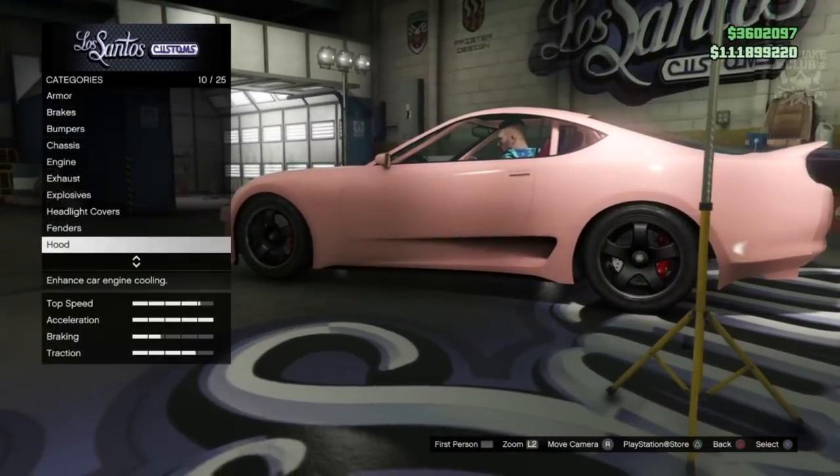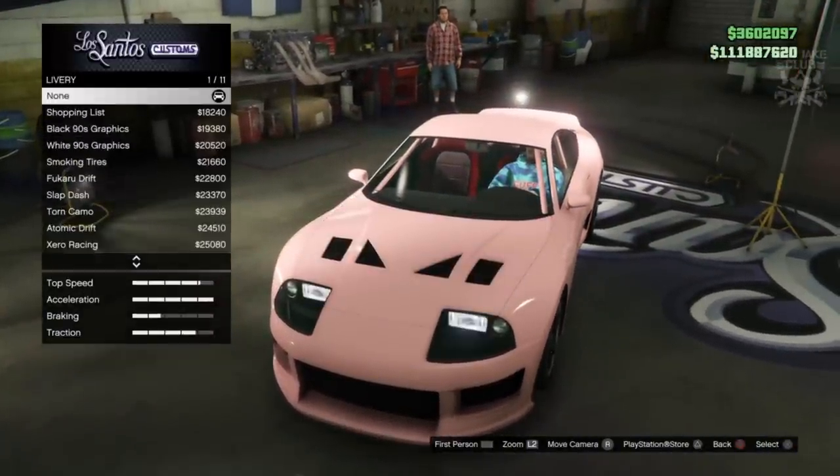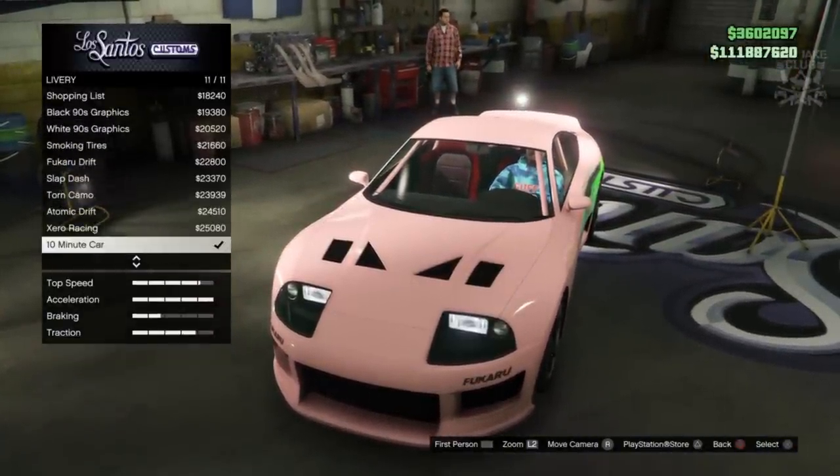For the fender we're going to grab the rear spats, then we're going to go to the hood - you want to get the performance hood.